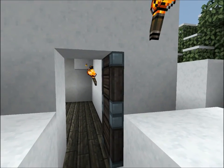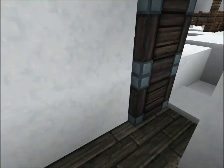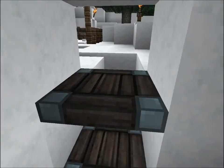These trapdoors look quite cool. It's the JohnSmith texture pack. Looks good as a door, but it can't be closed. Looks weird when it's open.